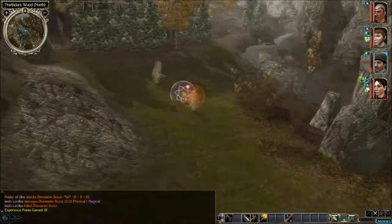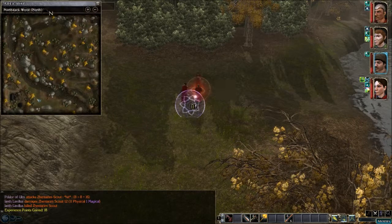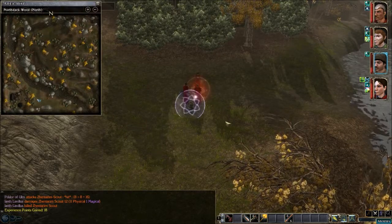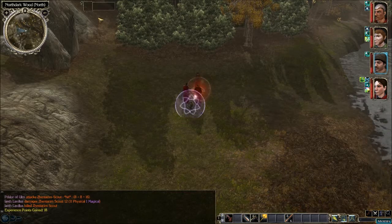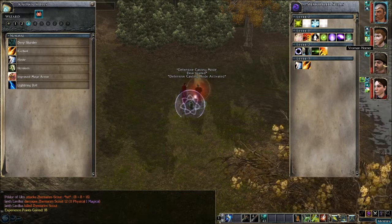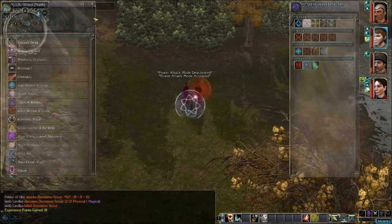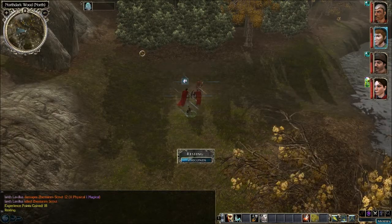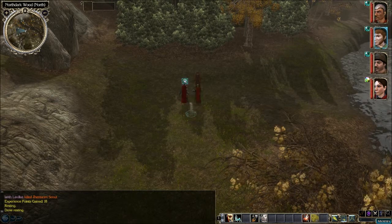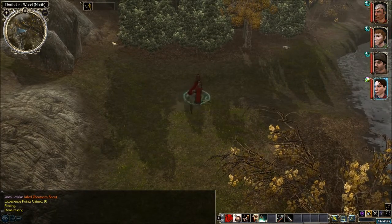I need to find a place to rest. Alright, let's look at the map. We're right here. Here's the Zen camp. Let's take a quick look at the spell book, make sure everything's still good. Yep, let's rest here. Okay, so let's continue on this way.